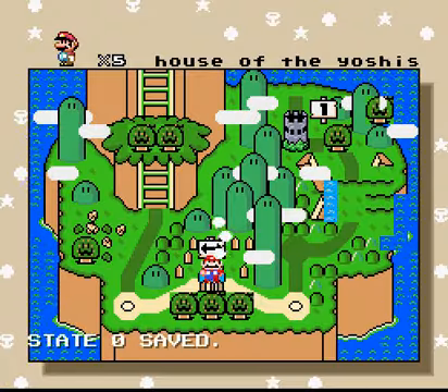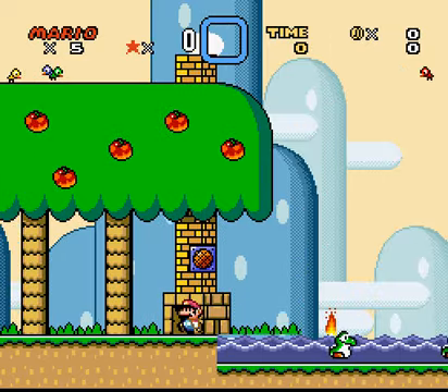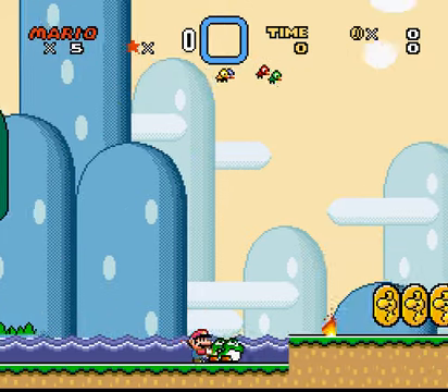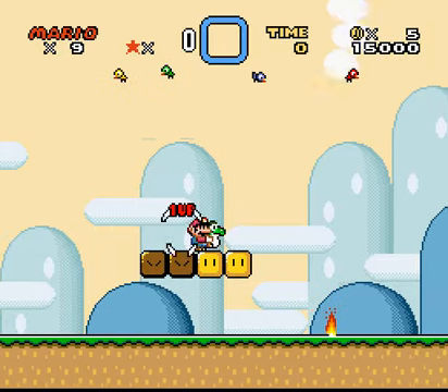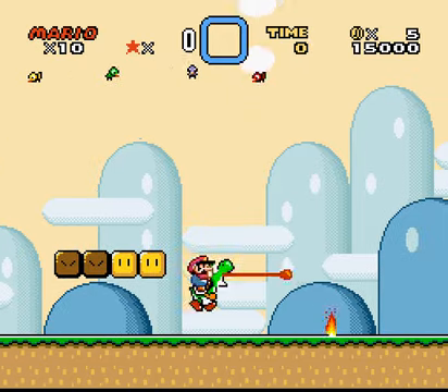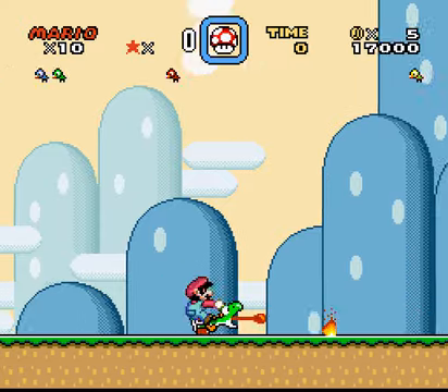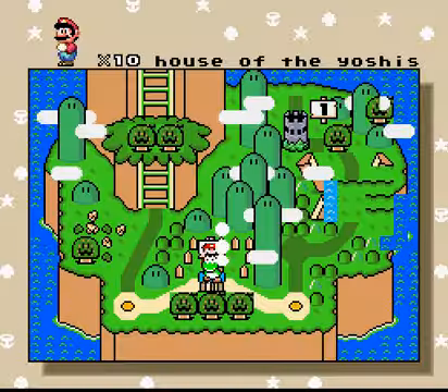I can definitely see them — not house of Yoshis — and the overworld is kind of screwy, this is going to be fun. Wait, there's two Yoshis! Wow, see that? Yoshi ate his own Yoshi egg to grow. And that little fire is following us because it's part of the event, but I'm surprised it still worked.